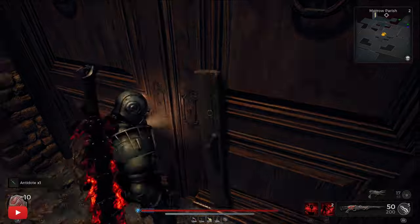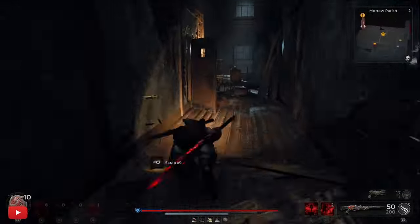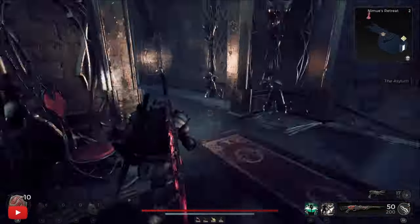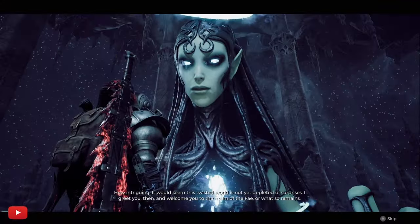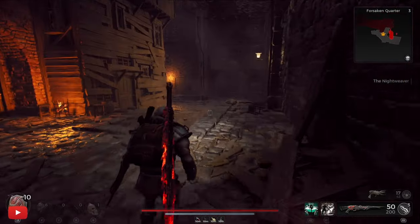We head towards the attic and we want to go to Nimue's Retreat because she's going to teleport us to the Forsaken Quarter. At that area is where we'll either find out if we've got the Children's Home or not — and that's the area we want. If we do not get the Children's Home, we're re-rolling.